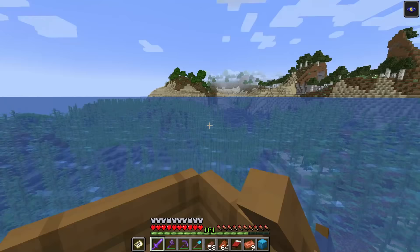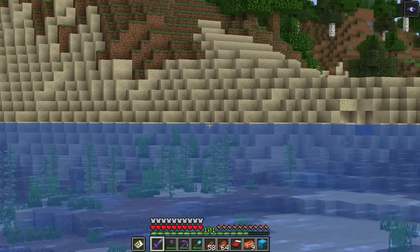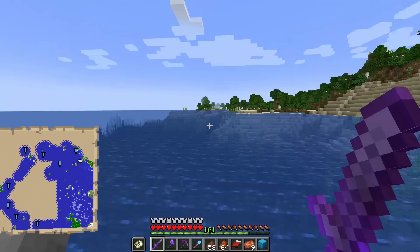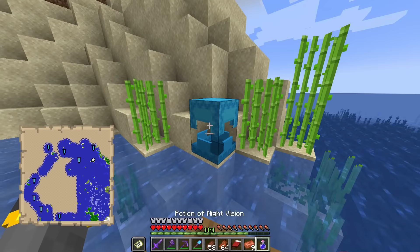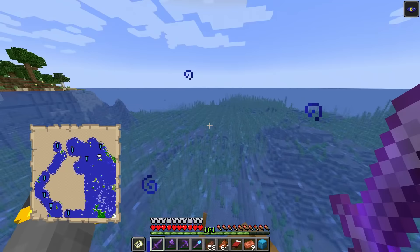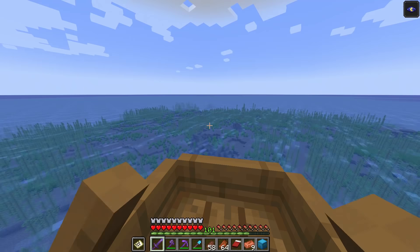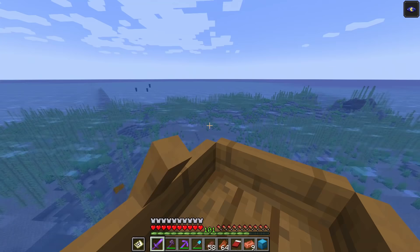Moving on, back to sailing around the ocean. I'm staying near the land briefly to fill in the map, then I'll head to the middle of the ocean — that'll be way better. If you have ocean near land, there are more cave systems; the land isn't as deep, meaning more caves and more mobs filling the mob cap, leaving fewer drowned. The middle of the deep ocean is ideal — deep ocean means fewer caves, more drowned spawning.